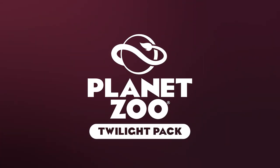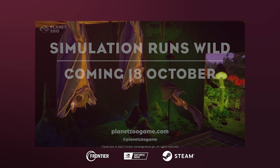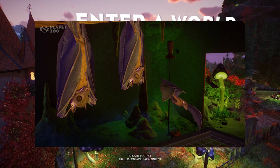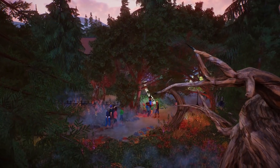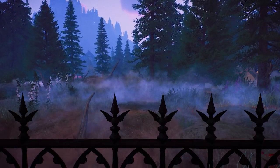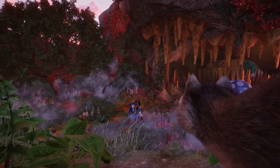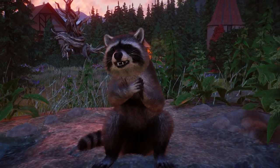The fifth animal, and the one that makes me the most excited, is the Egyptian fruit bats. The fruit bats come with a brand new feature: walkthrough exhibits. Just imagine a walkthrough exhibit in your zoo where guests can walk through with the bats. This is amazing, and it also makes me think it could be a little teaser for birds — like walkthrough aviaries working the same way.